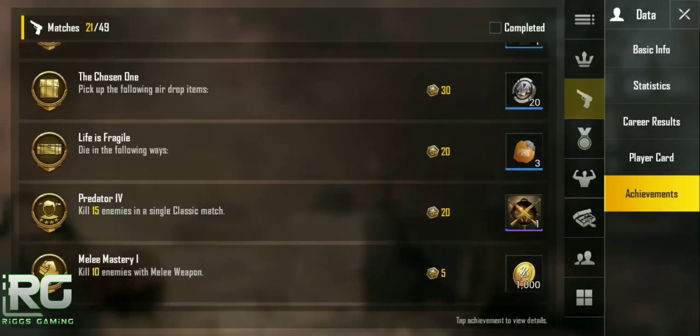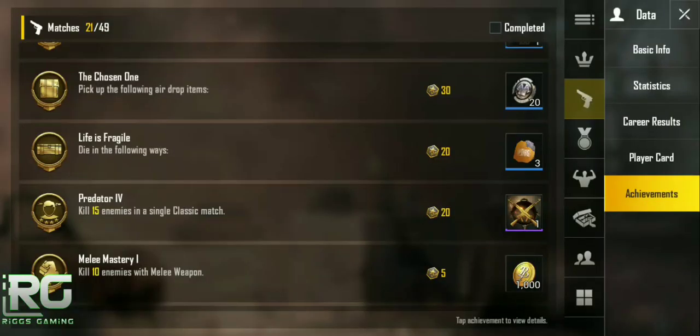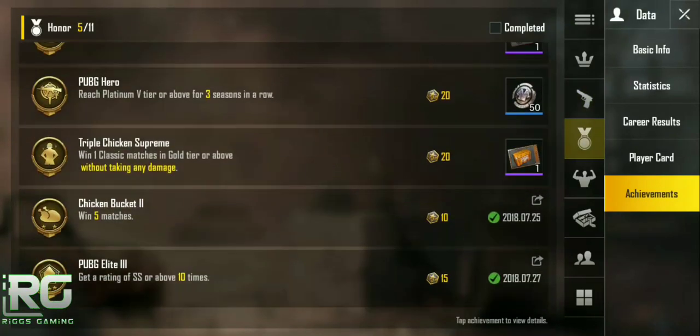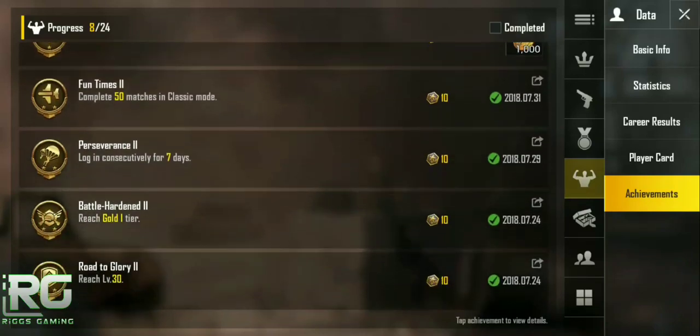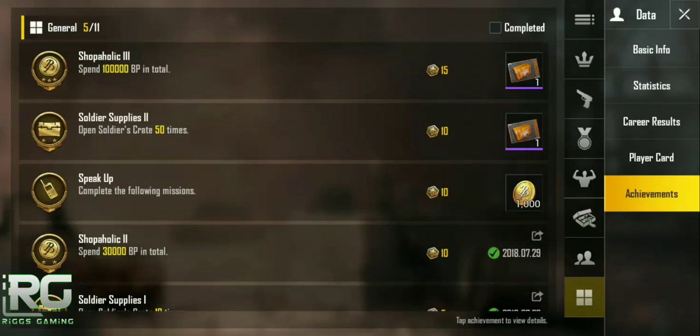Some of the harder achievements give more stubs. For example, 'die in the falling ways' gives you three stubs — so if you drown, fall to death, get killed in melee, or get killed by a throwable, you get three coupon scraps or stubs. As they get more complex you can see we've completed quite a few. Like this one: if you own 10 weapon finishes, you get two advanced UC coupons, which you can use to open crates and have a chance at a rare, epic, or even a mythic item.